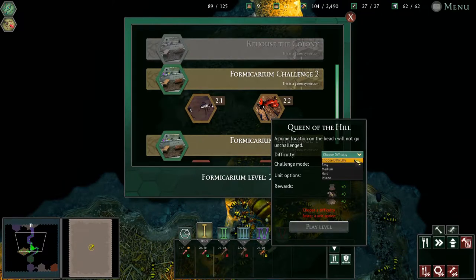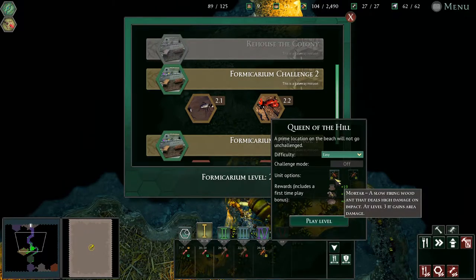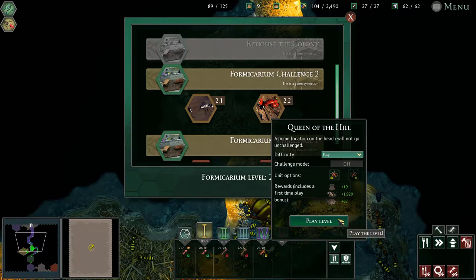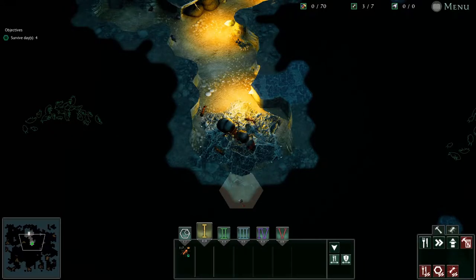On this particular one, we're going to put it on easy mode, because we don't actually remember what we're doing here. Mortar, of course, will be the one that we take, because mortars are best. We put the more in mortar.